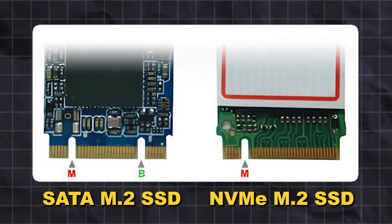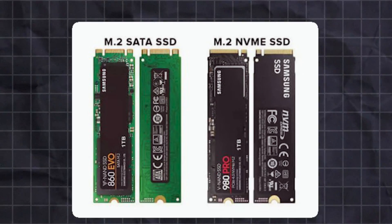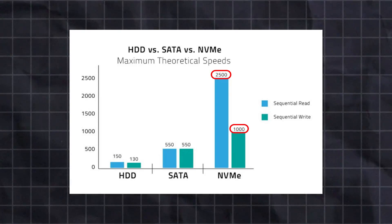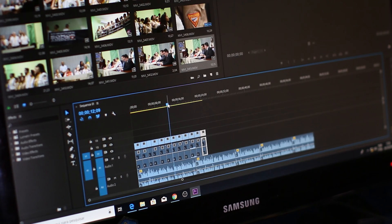When comparing SATA to NVMe M.2 SSDs, it's important to understand the underlying technology and how it impacts performance. The SATA interface can achieve speeds of around 550 to 600 megabytes per second for sequential read/write operations — faster than hard drives, but capped by SATA bandwidth. M.2 NVMe SSDs leverage the PCIe interface for significantly higher speeds, excelling in demanding tasks such as gaming, content creation, or professional workloads — offering quicker load times, faster file transfers, and improved overall system responsiveness.